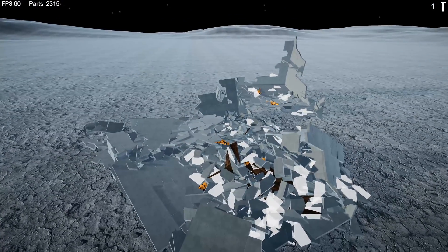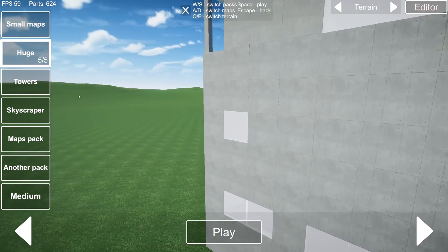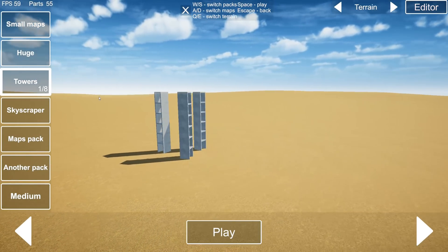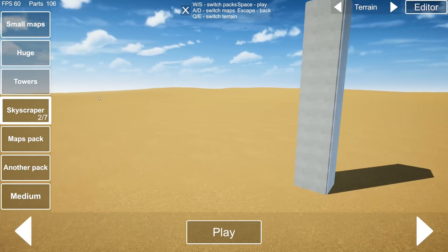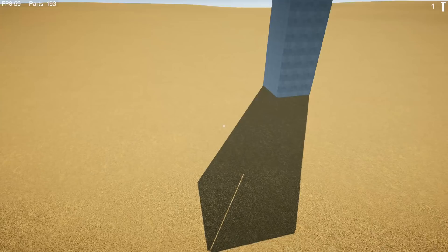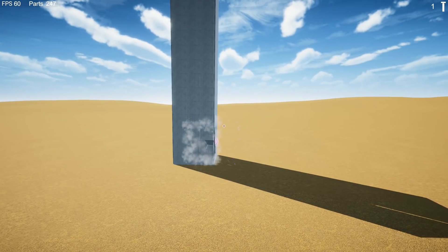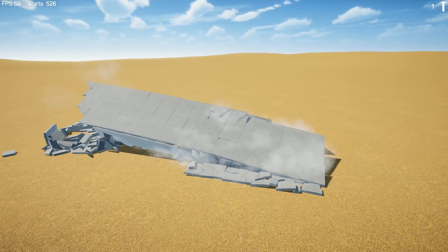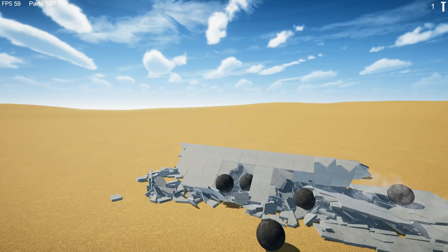Let's see what other maps we have. We have a flat map, a Windows XP wallpaper map, and the desert. We'll go to the desert. Let's see what kind of towers we have — skyscrapers. The tornado actually didn't do as much as I'd have thought. What about the black hole gun? Oh yeah, that just tears it to bits and it all comes tumbling down. So satisfying, man.